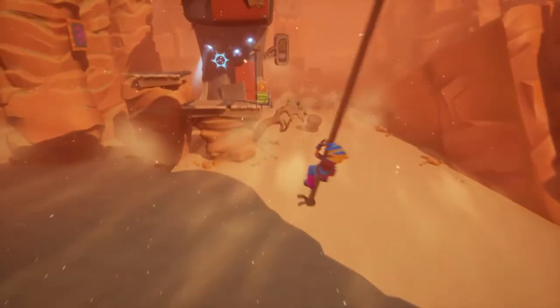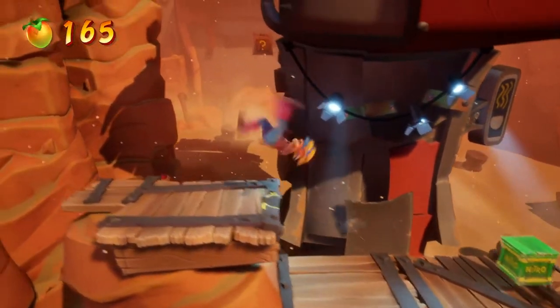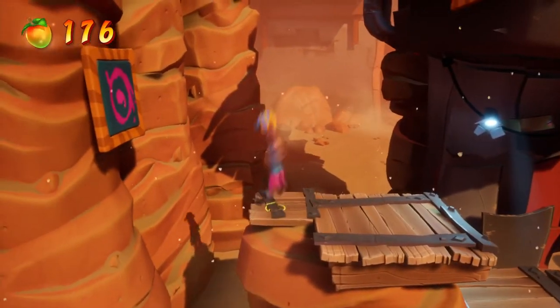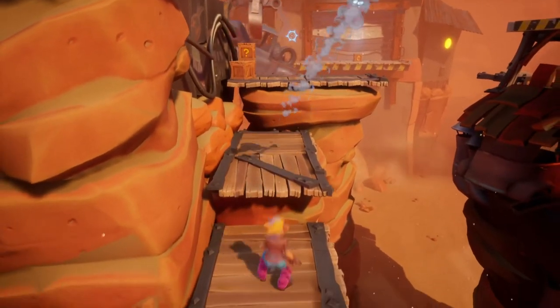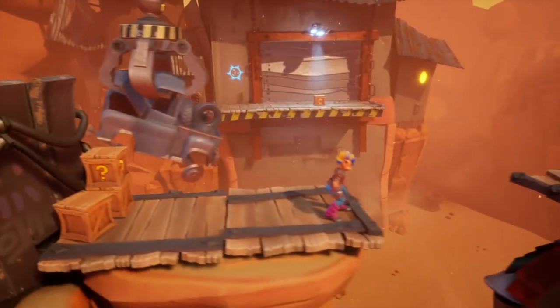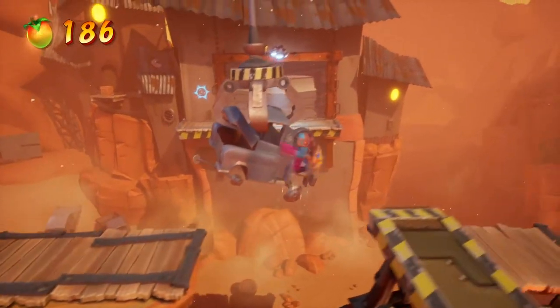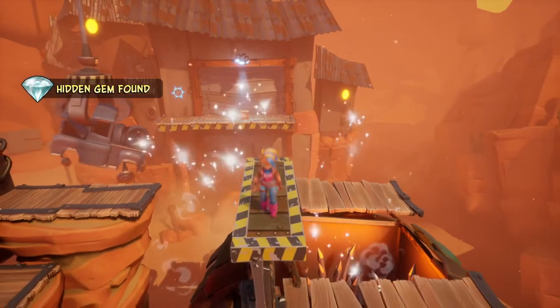And there we go. We'll have our hidden gem just above us. Deal with that. So as you guys can see, we need to go straight forward. But before we do that, let me just take care of these crates. Go this way. And here's the hidden gem. There you go.